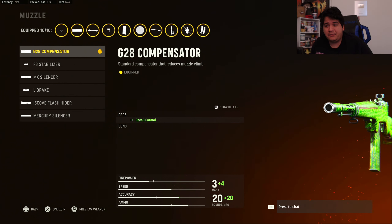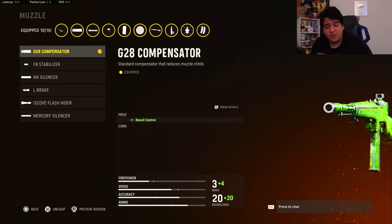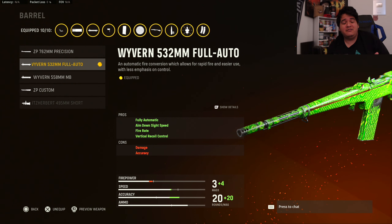For our muzzle we have the G28 compensator for that extra recoil control. Since there's no recoil booster on this gun to boost fire rate, I just think recoil control is very important because it has a good amount of recoil. The compensator gives you no cons, and there are cons on almost every other attachment. So I think the compensator is the best way to go. For our barrel, we want to make this gun fully automatic, so we use the Wyvern 532mm full auto, which makes the gun fully automatic, increases its fire rate, and gives extra ADS speed and vertical recoil control, so we only have to worry about horizontal recoil. This makes the gun extremely overpowered — a three shot automatic kill. Other marksman rifles have this, like the G43, but this gun has a higher magazine size, making it more practical as kind of an assault rifle.